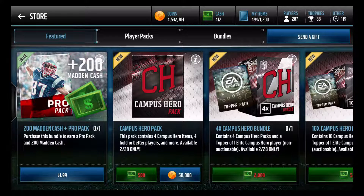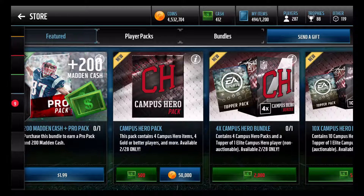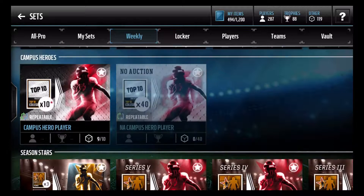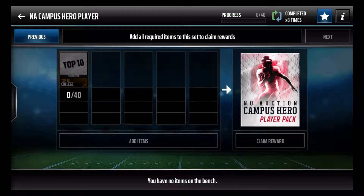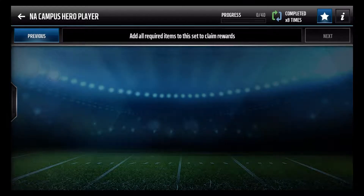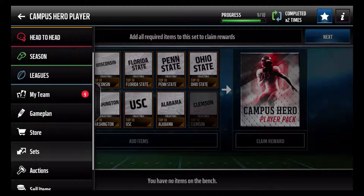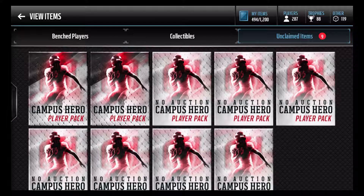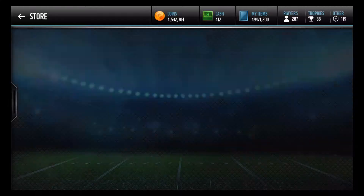Welcome back to another video on the channel. Today we have a massive campus hero pack opening — I'm going to be opening 500k worth of these Campus Hero packs, and there are only 10 packs. If I don't get anything, I'll go over to this set, throw in the collectibles — they're all 40 collectibles — and get the non-auctionable Campus Hero pack, hopefully getting the Clemson collectible. After the video, no matter what, I'll be opening 10 guaranteed Campus Hero player packs. Without further ado, let's jump right into it.